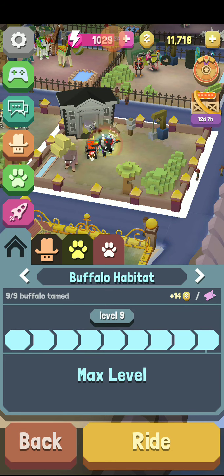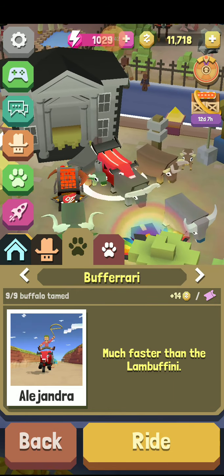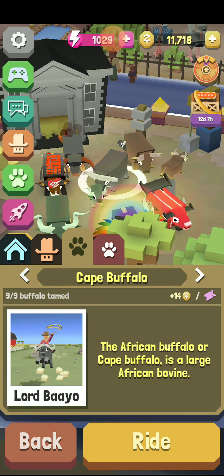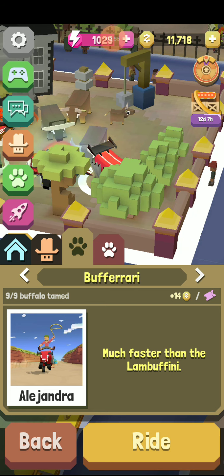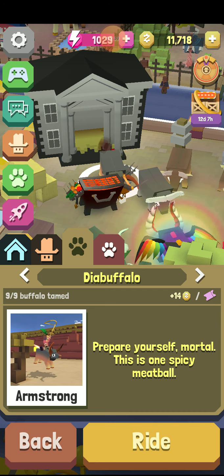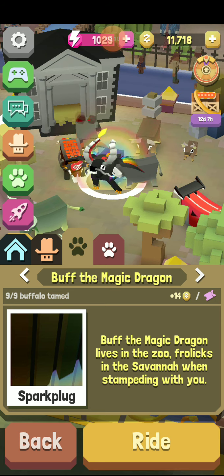The max level is level 9 — you can see 9 out of 9, Buffalo Tamed. I'm going to show you the buffalo. Cape Buffalo, then you get the Forest Buffalo, Water Buffalo, Keruffalo, Buffari — Buffari you have to get to level 9. Die All Buffalo — it's a secret one, you have to ride one buffalo for 750 meters. Buffalo BQ — you have to buy it during this event. Bison. And then Buff the Magic Dragon.